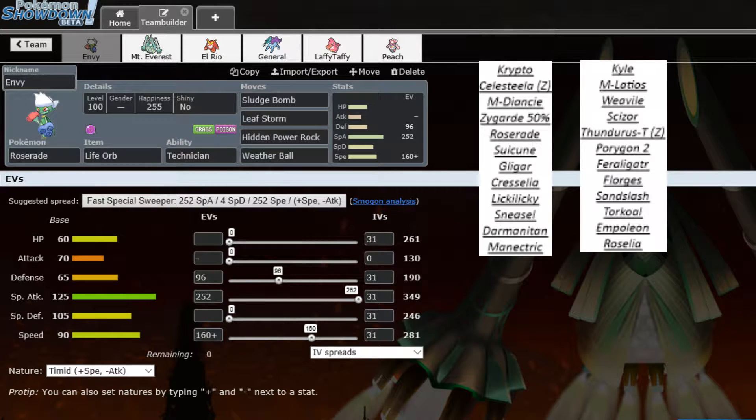The first one we're going to talk about is Roserade. We're bringing an offensive Life Orb set again, with enough speed to outspeed a max speed Jolly Feraligatr — so if he decides to bring that. We're running Sludge Bomb, Leaf Storm, Hidden Power Rock, and Weather Ball. Weather Ball is there in case Torkoal sets up sun.